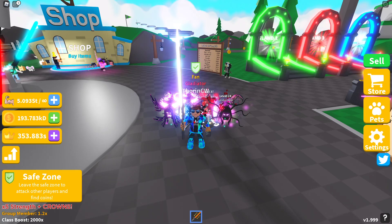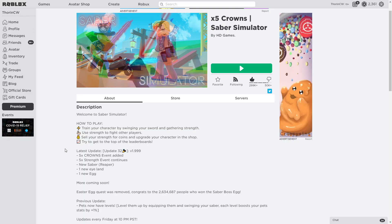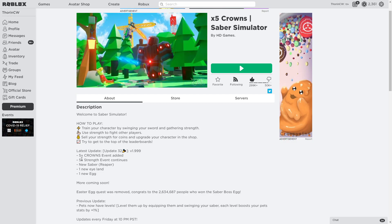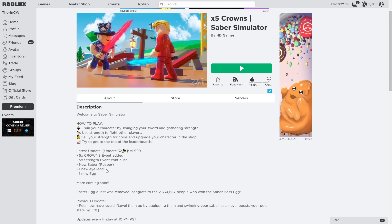Okay, so as you can see, update 32 — version 1.999. It's still a five times crown and five times strength event. You've got new sabers, which is the Reaver, one new island, and one new egg. We'll check the shops to see if anything else has been released, just in case, and then we'll get straight back into the game.